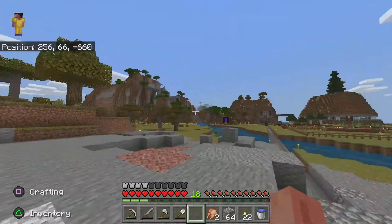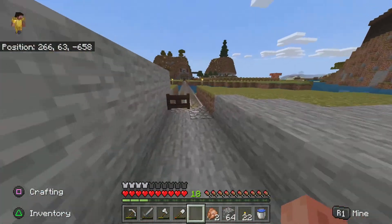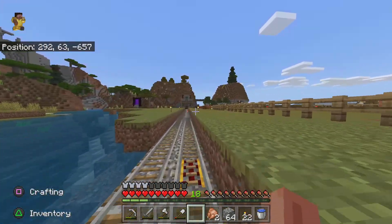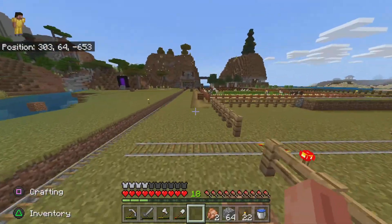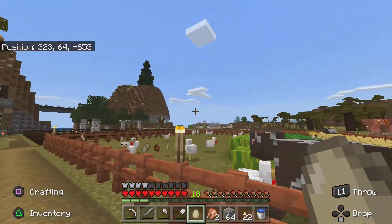Mine carts will just come flying out of here and it will build up. Got little tracks laid down, foundations already. And here's our little farm we're starting to work on — got ourselves some sugar cane growing, all the animals, all the plants.